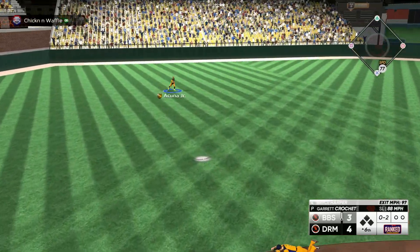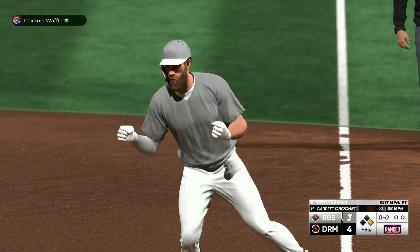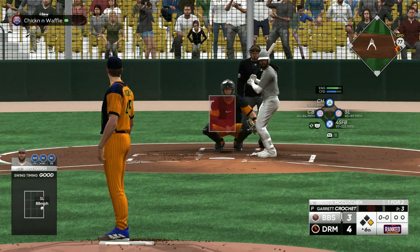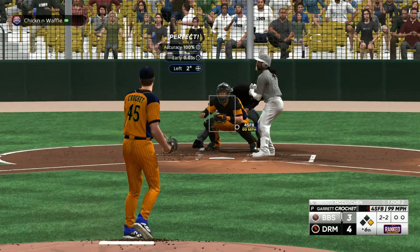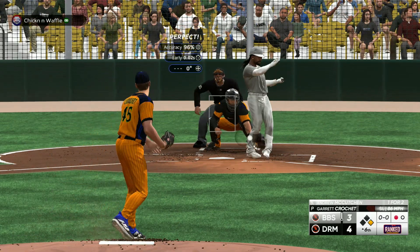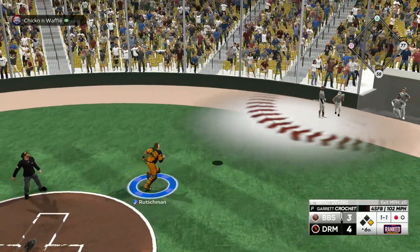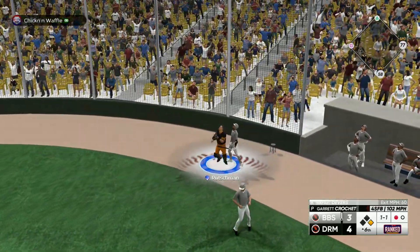I missed my spot with that slider — you can't give up hits on an 0-2 count, especially if it ended up in the zone. Crochet hits your spot — this is going to get him though, we set it up. Sit down. He was almost around on that. Adley's going to get there. Nice.